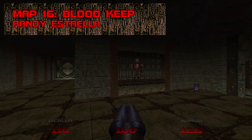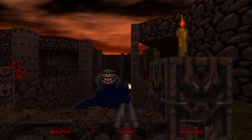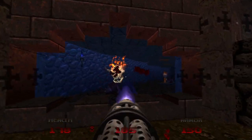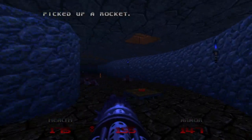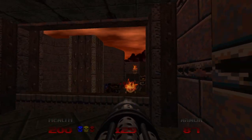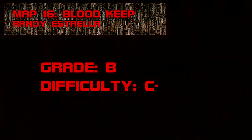Map 16: Bloodkeep. Probably my favorite of the stronghold levels, Bloodkeep balances its quiet moments with a steady stream of violence. It's one of the game's beefier maps, with a kill count in the 160s including 18 cacodemons, 29 nightmare imps, and 31 lost souls. Getting the red and yellow key is especially cryptic if you're not paying attention to changes in the map, and the blue key ambush can be quite nasty. The ending is brutal — you'll sink into a death pit if you're not standing on the center of the room when the last fight ends. Grade: B, Difficulty: C-.